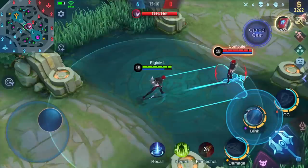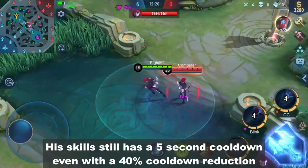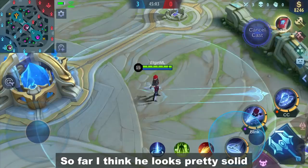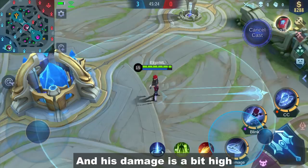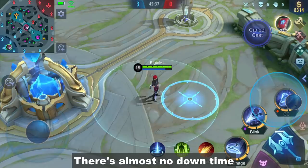And those are all of his skills. One thing I've noticed is that cooldown reduction doesn't work on this guy — his skills still have a 5-second cooldown even with 40% cooldown reduction. So far, I think he looks pretty solid. He has immunity, dash, sustain, and CC effects, and his damage is a bit high. There's almost no downtime because after spamming his skills, he can use basic attacks to heal and pull enemies. So what do you think about the new hero Julian? Let me know in the comments. That's all for this video — stay safe and thank you for watching.